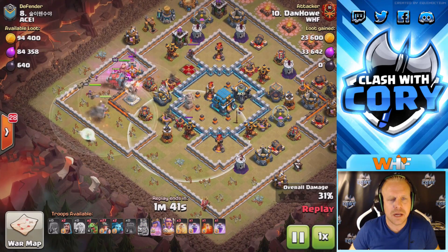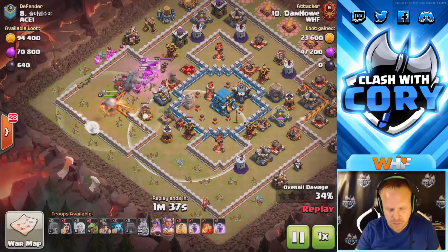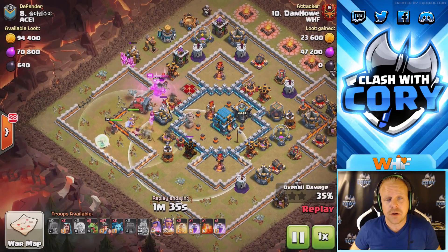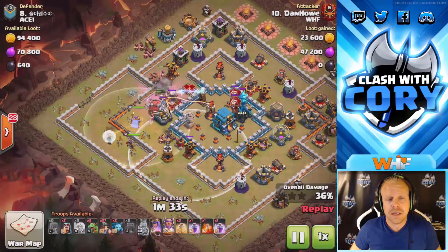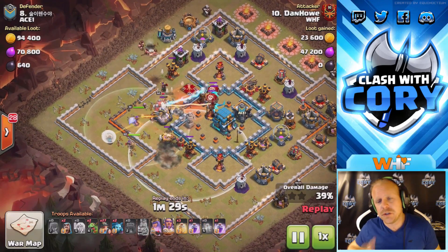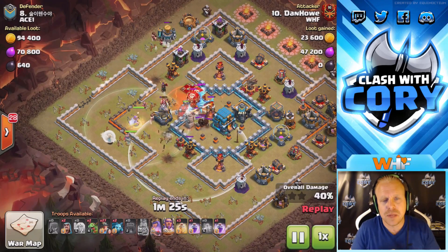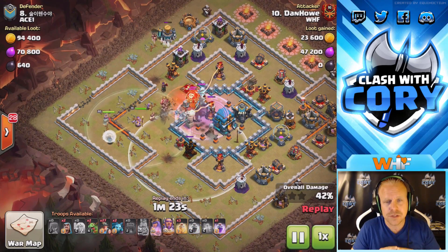Those air defenses are not positioned very well — they do not defend the outside of that base from a queen walk at all and cannot snipe those healers. So he takes advantage of that to make a whole side of this base basically disappear before he breaks his queen in. That's going to help determine which way she's going to walk around the base, and if you can determine that, you have an easier time planning where to place your troops.